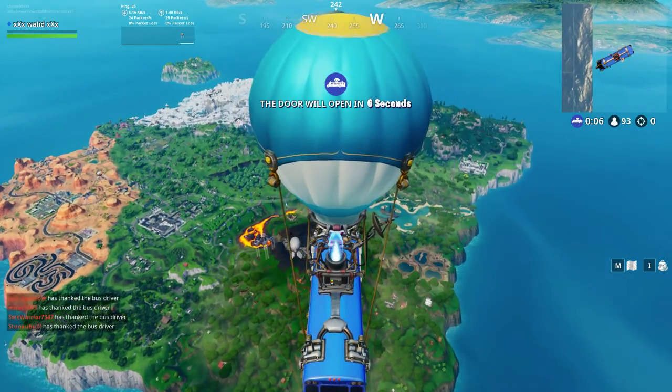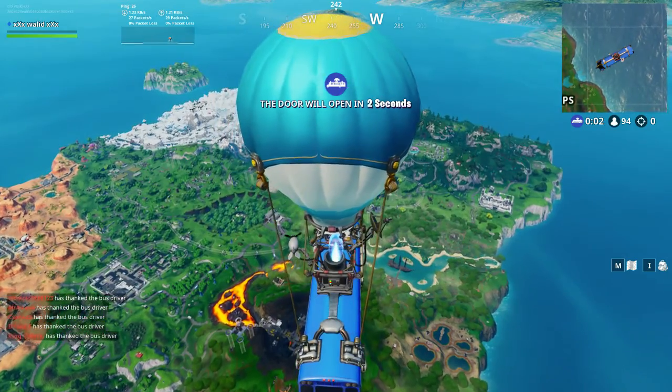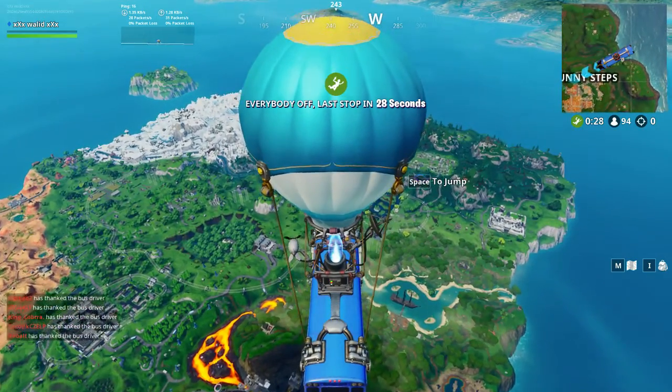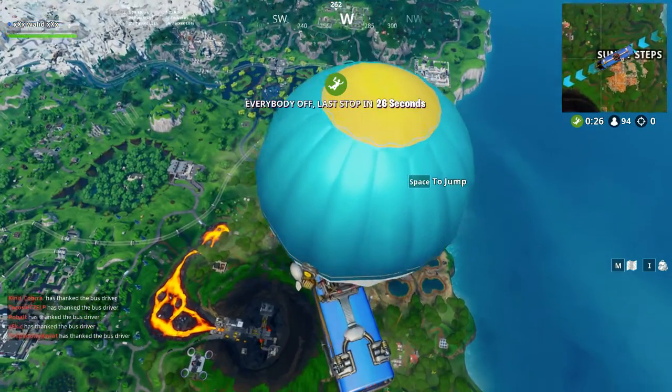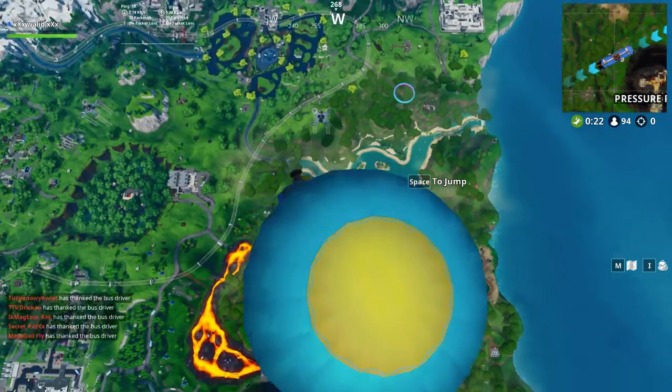Hello everyone and welcome to a new episode for today. Today I will show you the Fraudbyte number 70 location. It's accessible by skydiving through the rings above Lazy Lagoon with the Vibrant Contrails equipped.